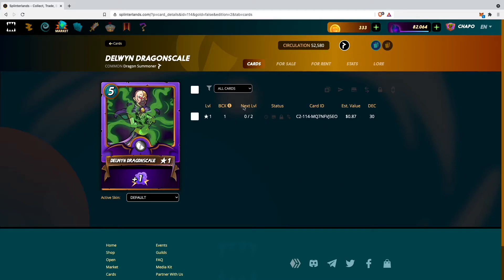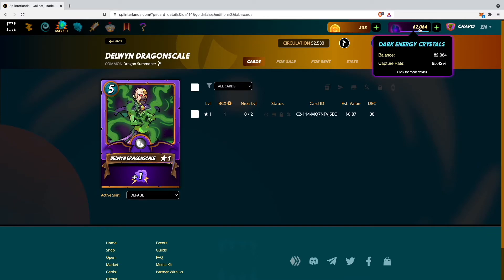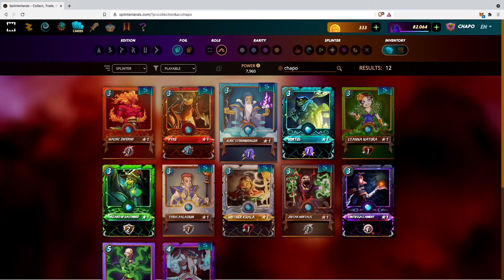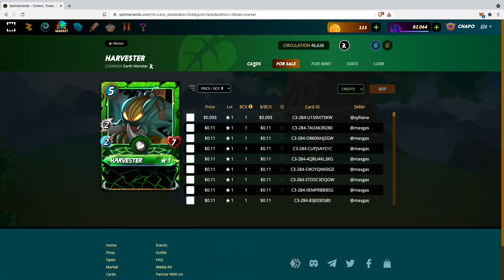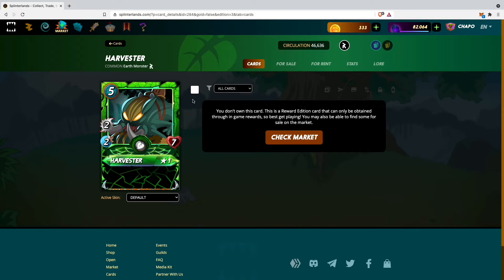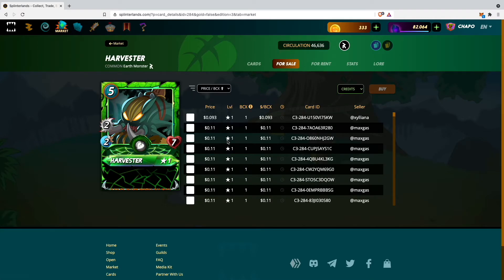Now I want to buy another card to show you how to use dark energy crystals. I don't have too many left but it'll be enough to demonstrate. I'll go back to the Splinterlands market and buy the Harvester, which I actually don't own yet. The cheapest one costs just $0.093 US dollars. I'll click on it and switch from credits to dark energy crystals.